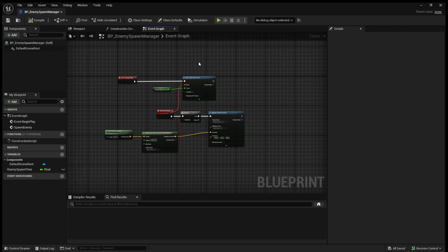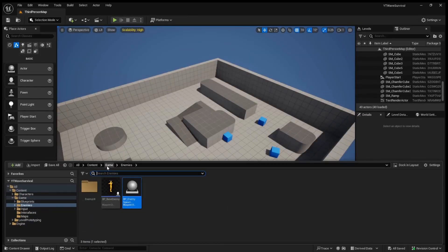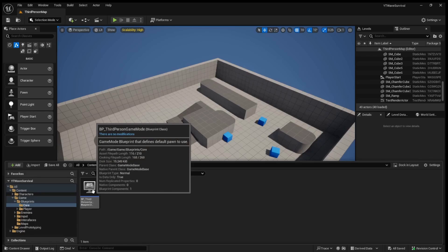The first thing we need to do is limit how many enemies can spawn in this wave. In order to do that, we're going to keep track of this in the game mode. So if we come to our content browser, come to game, blueprints, core, we will find our third person game mode.